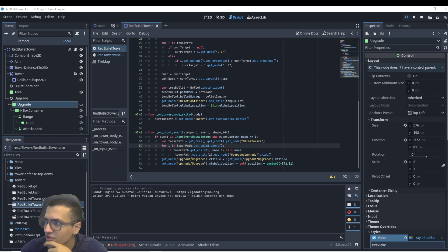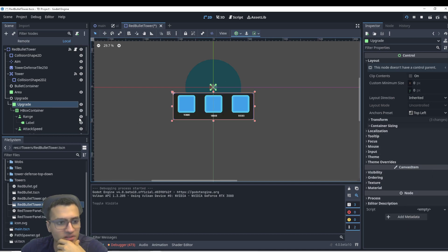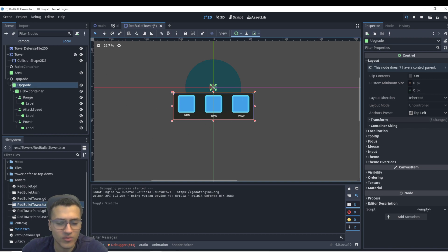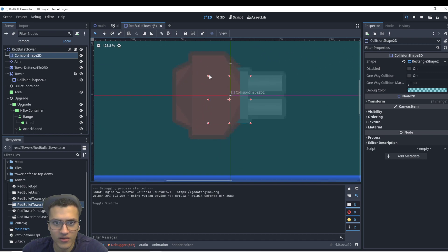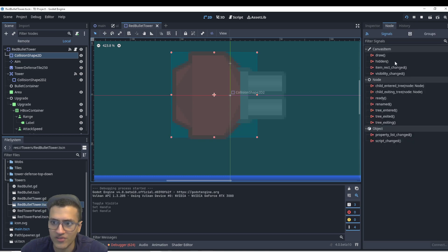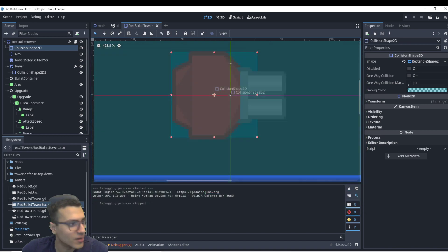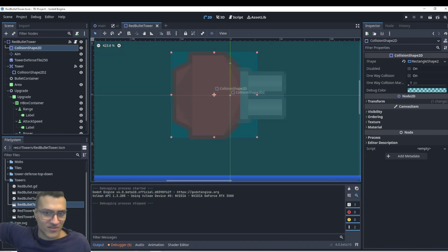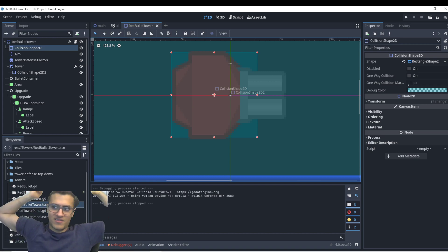Nothing happens with the upgrade buttons yet, but we'll be doing that next video. The video is already 16 minutes so we're going to end it here. Hopefully you guys learned how to add an upgrade box. We'll be editing a bunch of stuff, so don't worry too much. Also, if you were wondering why the GUI input wasn't clicking reliably, it's because of the collision shape — I increased it so it'll be easier to click. Anyway, I have a Discord, Twitch, and Patreon — subscribe, comment, like, and I'll see you guys next time. Bye!